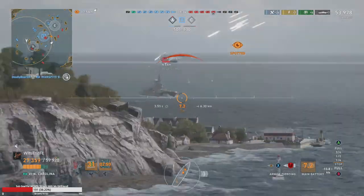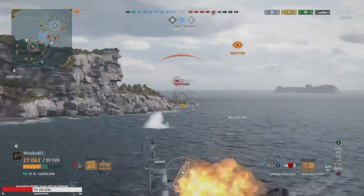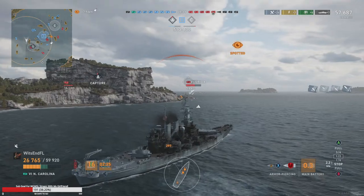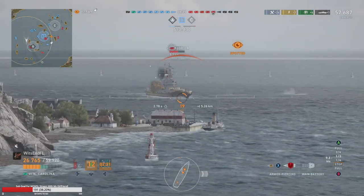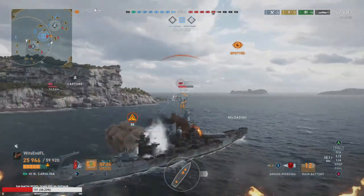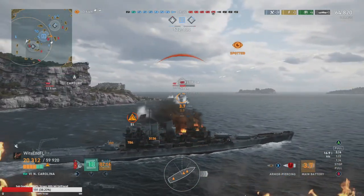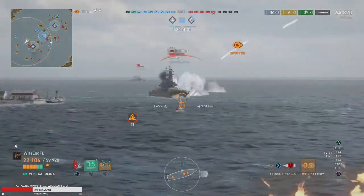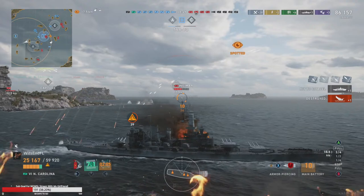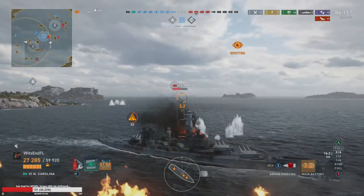That ship over there looks to be running a secondary build — he shouldn't need help. The Florida is starting to close the distance, so we're going to turn out and begin kiting away just so he can't close on us. We can overmatch him and he knows it — he's essentially dead.